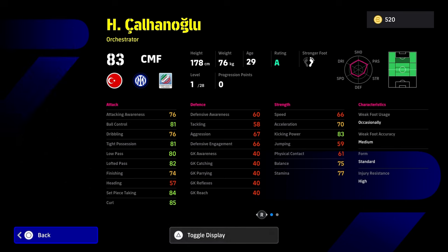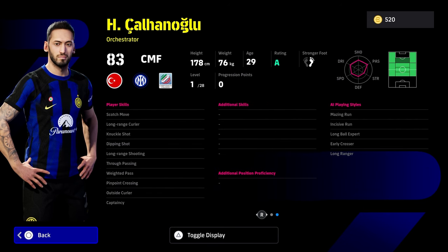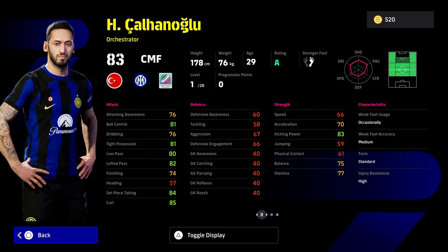Shalhanoglu is definitely not a player I would train up and waste XP on — his stats are just average. Speed and acceleration need to have that little pop if you want a good orchestrator CMF, and he doesn't really have it. As a free player he's not the worst, but there are better orchestrators out there on the GP market.